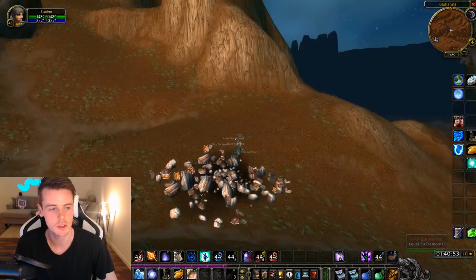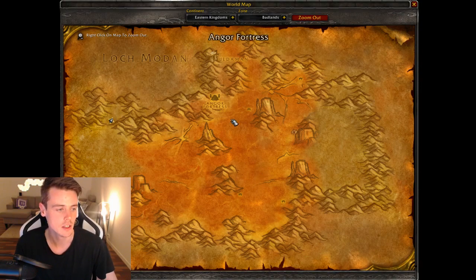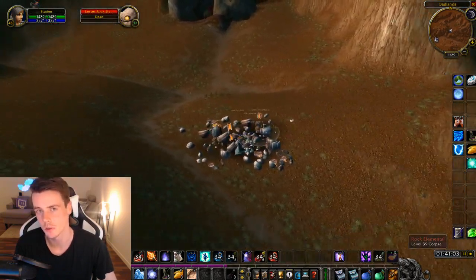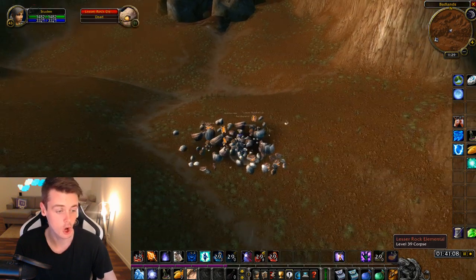Basically, you go to the Badlands and you're gonna be killing these guys right here — the lesser rock elementals. You can do this from level 36 all the way up to level 40. From these guys you can see they drop rocks.